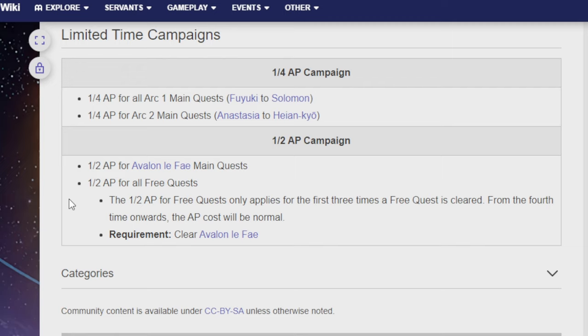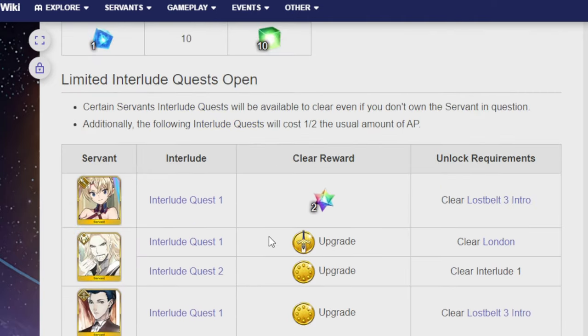1.5 AP for Avalon Le Fay main quest, and 1.5 AP for all free quests. The 1.5 AP for all free quests only applies to the first three times a free quest is cleared — from the fourth time onward, the AP cost will be normal. So you need to have cleared Avalon Le Fay to unlock this ability.